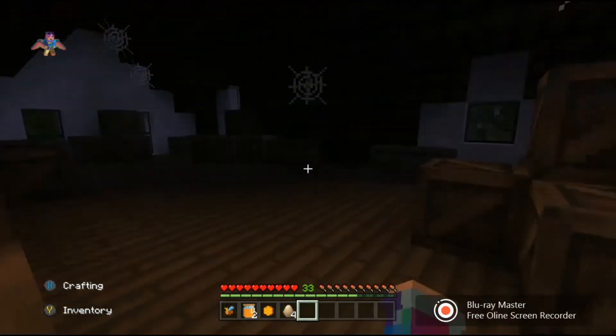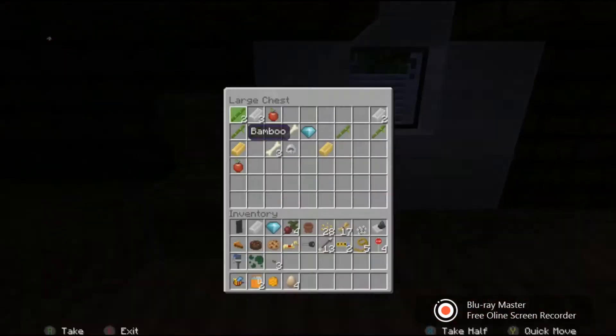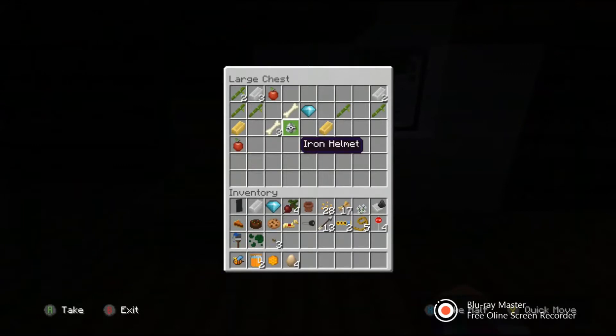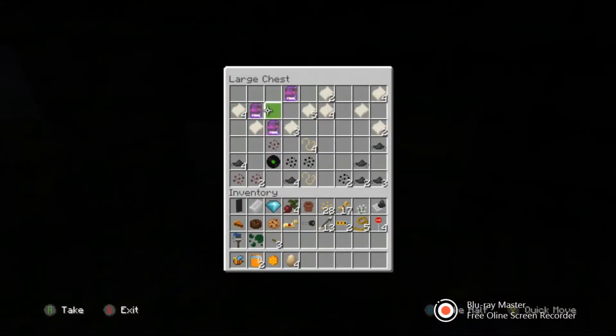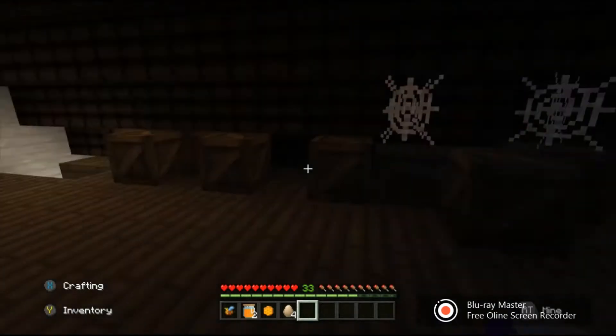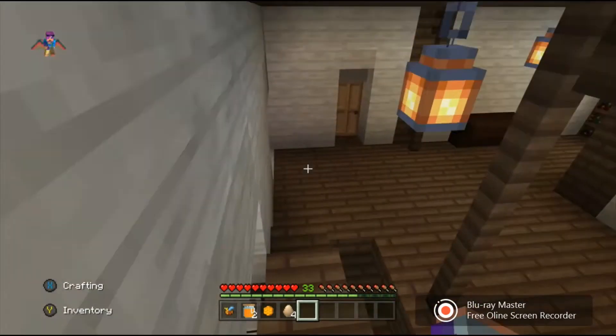The third floor is kind of like an attic-type area. There's a lot of different stuff you can get up here, including Enchanted Books of Unbreaking and Punch, and some other stuff you can find in there as well.